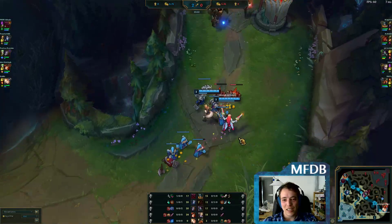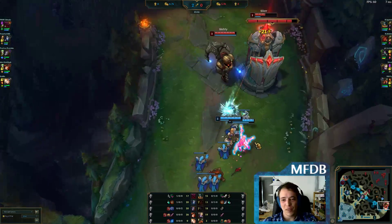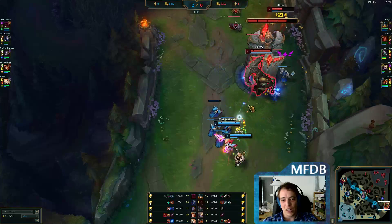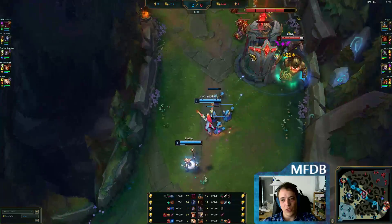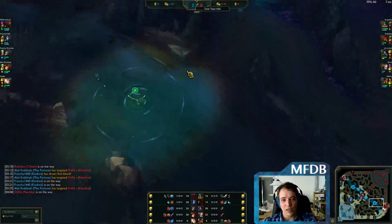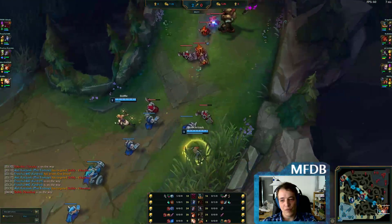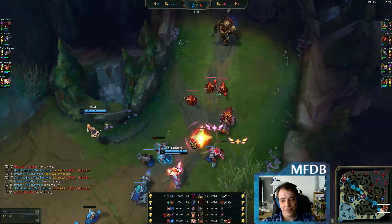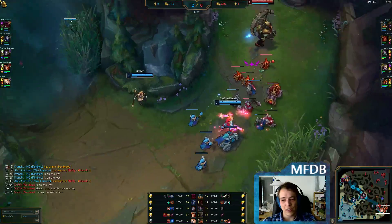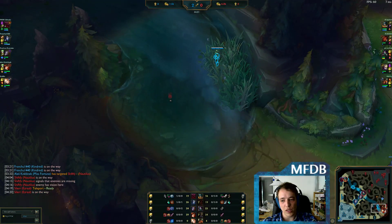Right now it's looking quite nice for the blue team. They have lane priority — the red team cannot walk up because they would lose the 2v2. They also have the scuttle here to warn them from river ganks. So they can afford playing aggressively. But the scuttle just expired, and this is why Lux placed her ward at that very moment — you always need some source of vision.